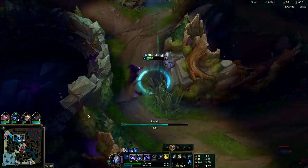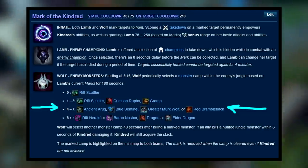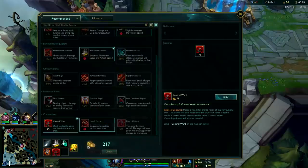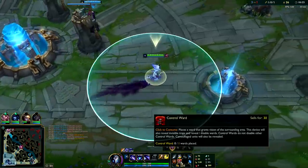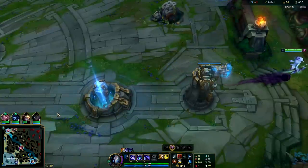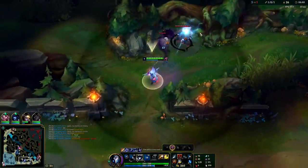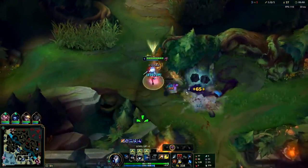If you know the enemy jungler can't come and stop you, it can be a good opportunity — as you just saw, I got a free mark. For those wondering, the first mark is always going to be on a Scuttle Crab, 100% of the time. Marks one through three are going to be on Scuttles, Raptors, or Gromp. Setting yourself up for consistent situations where you have a lot of gain and very little risk is what you want to do. For those wanting to improve at League of Legends or just get better at life in general — set yourself up for many situations where the reward is greater than the potential risk.